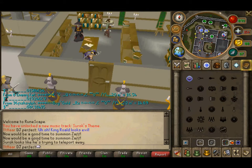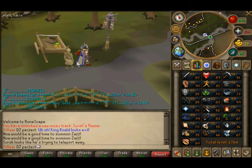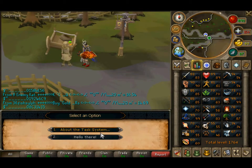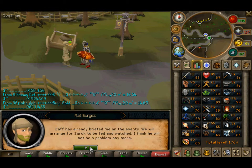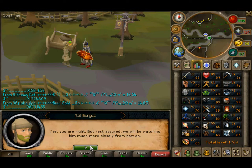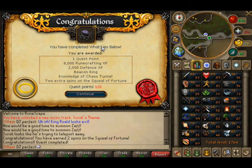He will reward you. Let's talk to Rat — hello there. How did it go? You have just completed What Lies Below! Congratulations — you are rewarded 1 quest point, 8K Runecrafting XP, 2K Defense XP, beacon ring, knowledge of the Chaos Tunnel, and 2 extra spins at the Squeal of Fortune.